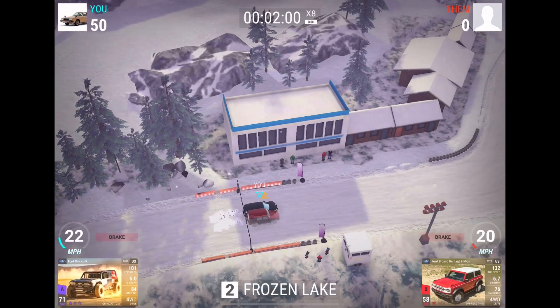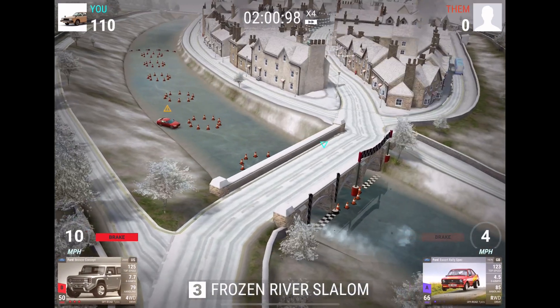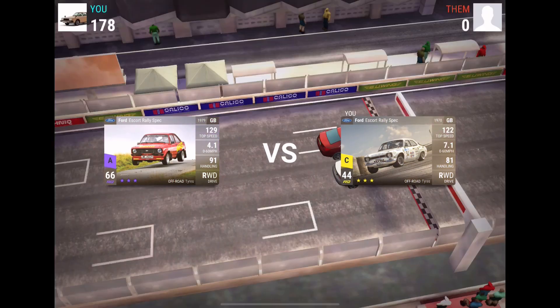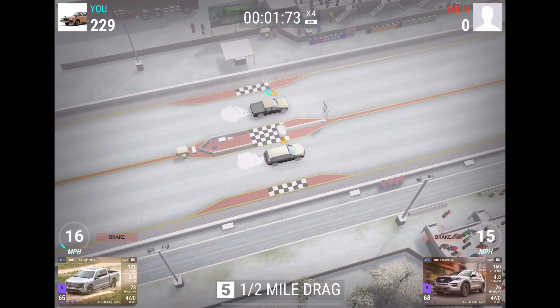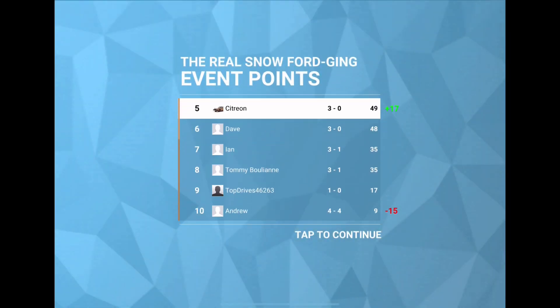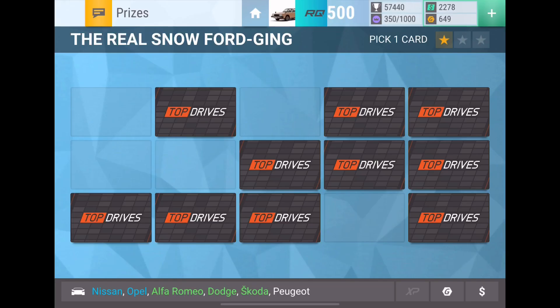First one, easy win - Bronco R will beat the Heritage Edition, 60 points there. Then right here this should be a pretty big win, oh only 68 actually, they didn't give us very many points for that even though we beat them by 11 seconds - probably because that's a track set where you can easily get tons of points. The Lightning only gives us 50, but that's fine. 3-0, someone gave us a win - but I already have that Skoda though, so that's a bit unfortunate, would have preferred a different one.